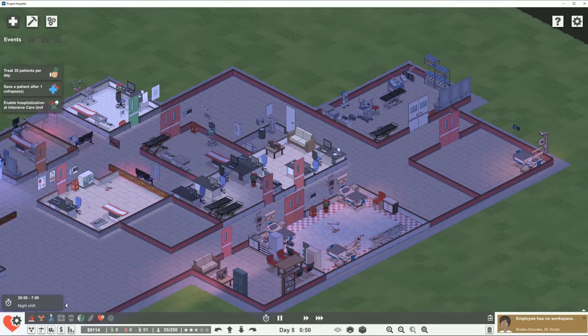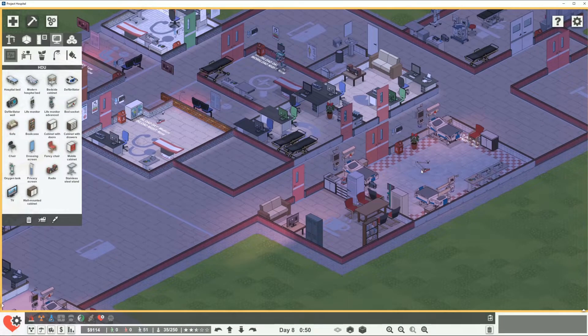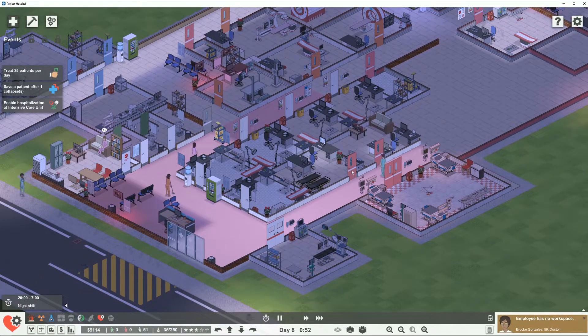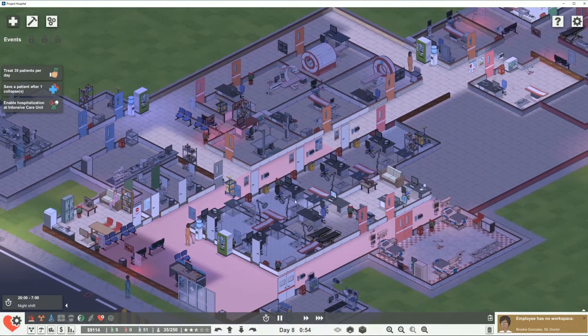What is that unit called? HDU — High Dependency Unit, maybe? And then we have a regular ward over there. Let's get out of that mode so our time, even if it's slow, keeps moving forward. So this episode is going to be the true day eight. It's part two, but it's going to be when we sit down and look at all the problems that we have.